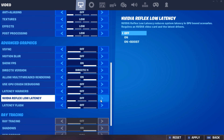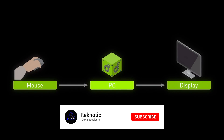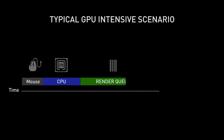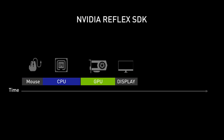Then comes Nvidia Reflex Low Latency, which is probably the best setting added to Fortnite. Latency is the time it takes your machine to respond to your command on display — for example, the time between clicking your mouse button and the action happening on the display. What Nvidia Reflex does is cut out the render queue times between the CPU and GPU and also reduce back pressure from your CPU, hence decreasing the time taken by your PC to respond to your given command, which lowers the overall system latency.